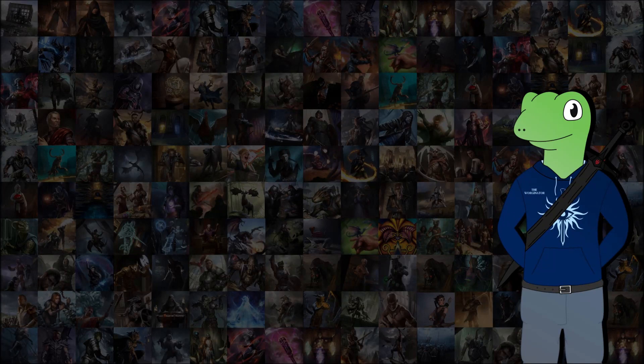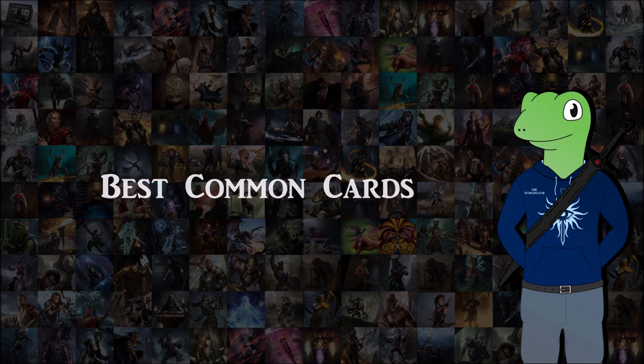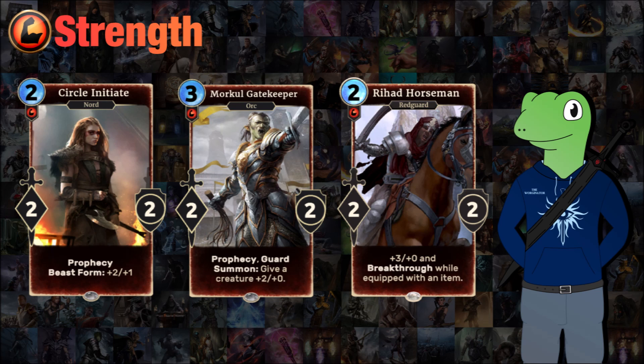Hey guys, it's Dom here and today we'll be looking over some of the best common cards in Legends. I talked about my favorite legendaries, so I thought now we'll look at some good common cards from each attribute. We'll start off with strength and the three I chose were Circle Initiate, Morkle Gatekeeper, and Rehad Horseman, because they are very low cost cards.